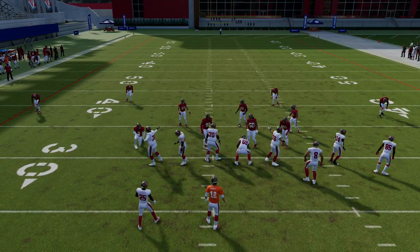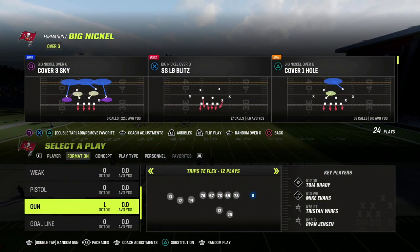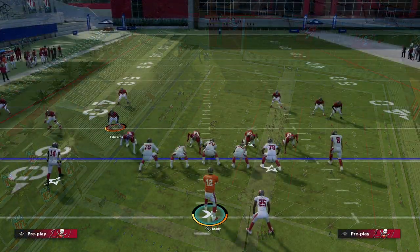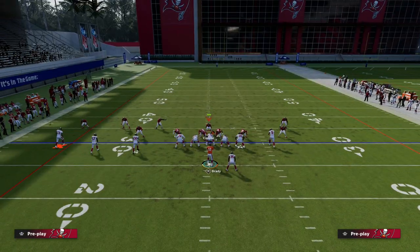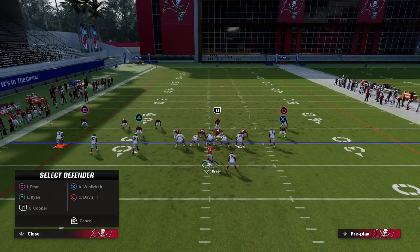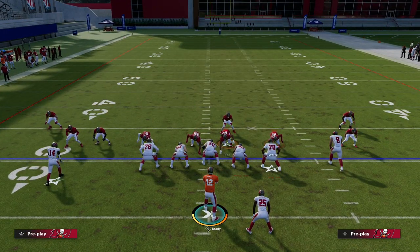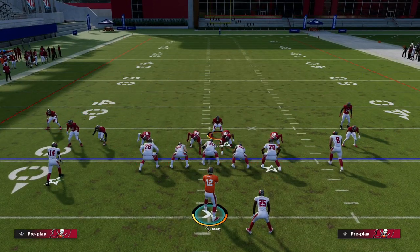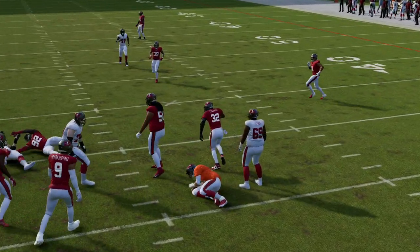Let me show this from another formation — Trips Tight End. We come out in the same Cover Four Quarters. When playing trips I like to user the safety. The key is when we blitz off this side, we blitz the linebacker in the three-receiver hook zone right off the edge. The main question is: do all receivers run vertical? If they do, we need to cover that number three receiver — Chris Galvin is our key here. You can see that's pretty decent coverage and we're getting really good pressure.